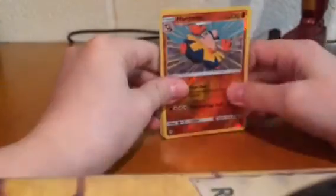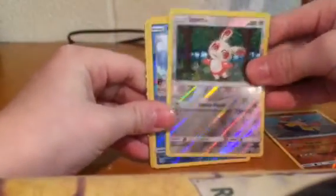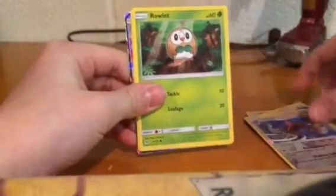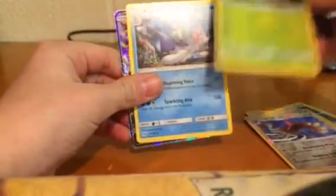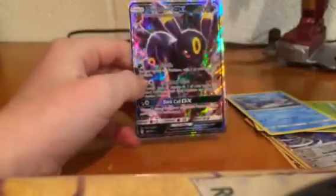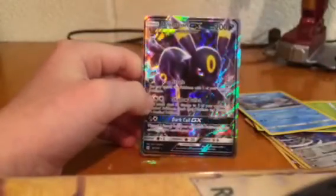So to summarize my pulls, we got a Hariyama, Spinda, Popplio, Rowlet — which I am collecting all three starter Pokemon — Rowlet, Primarina, and then Umbreon GX. Thank you all for watching, and I will see you in the next video. Goodbye.